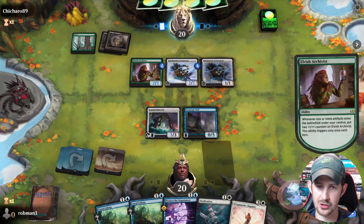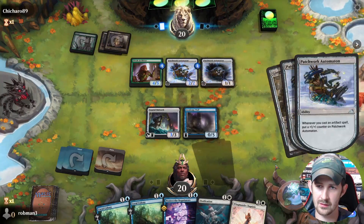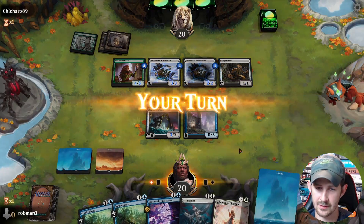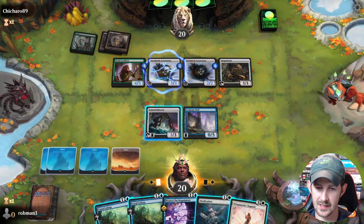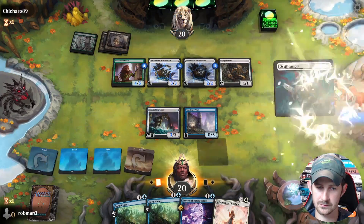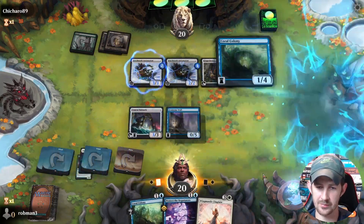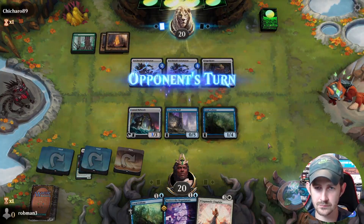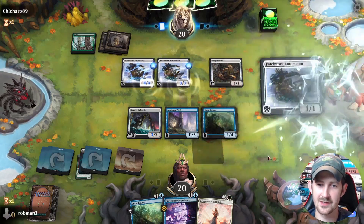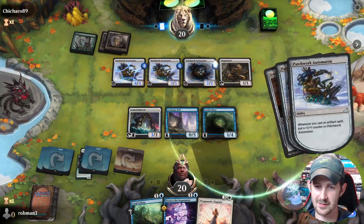If we'd kept up Negotiators there, we would have been in some trouble. They only get counters once on the Archivist. I think now is the time to use Ossification on it and play another Coral Colony — then next turn we can play the Wing Mantle Chaplain. Three Patchwork Automaton — that is definitely their best payoff that they happen to have in hand.